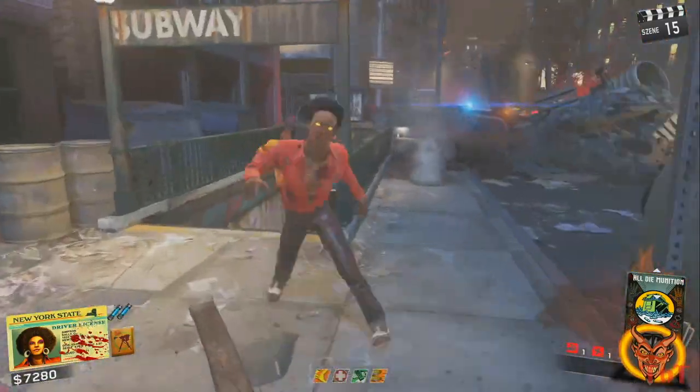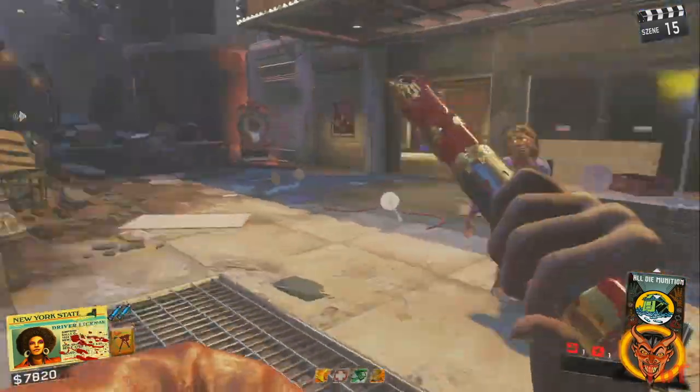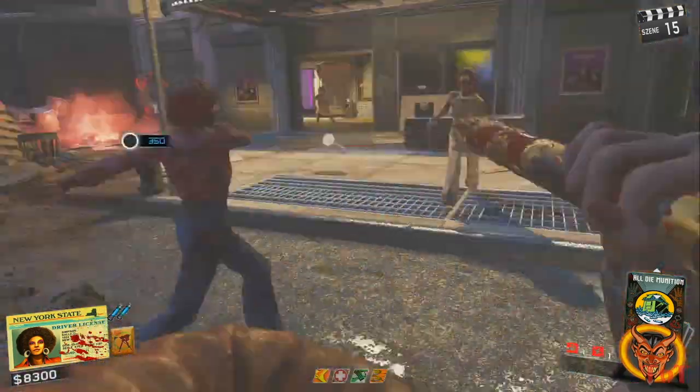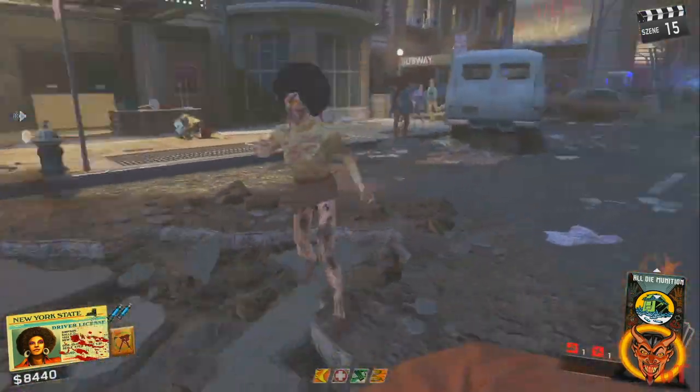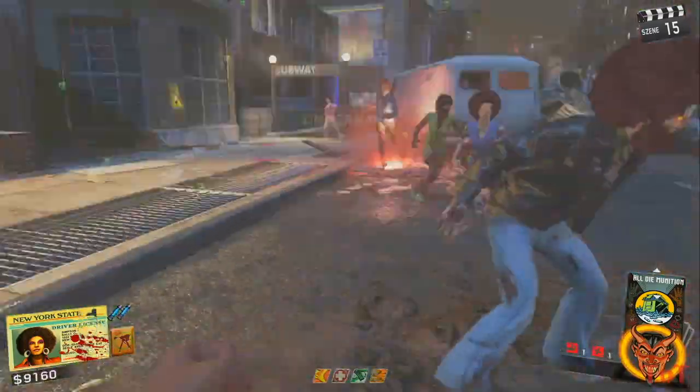Hey und ho, meine lieben Bananas, hier ist wieder euer Basti und heute kommen wir zu einem kleinen Tutorial von Call of Duty Infinite Warfare. Wir schauen uns heute an, wie du so schnell es nur geht und ohne große Mühe die Nunchucks auf der neuen Map Shaolin Shuffle bekommen kannst.